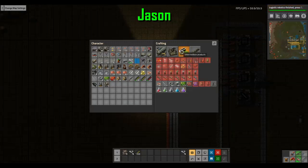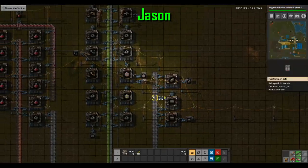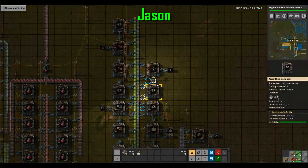I need seven per 20 seconds, so one per three seconds. One divided by three, divided by one-fifteenth — that makes five assemblers. Consume iron. Hold my blue output.